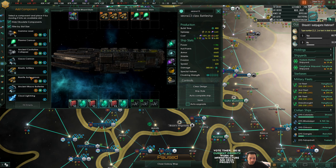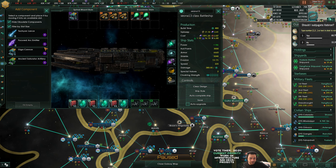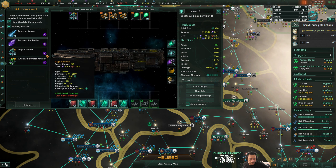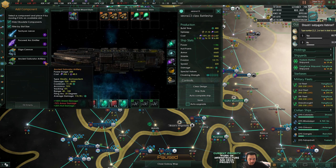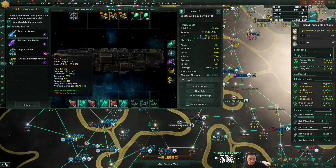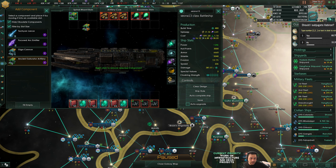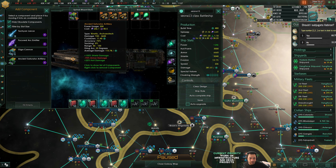Unless I want to give them longer ranged weapons, I could deck them out into kinetic artillery, paired with... This is 150 range. They're nearly the same - this does more hull damage, a lot more shield damage, less armor damage. Yeah, let's use those. They require artifacts, but that's fine.